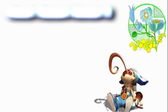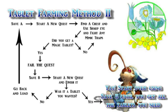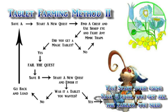For high level ones, mimics are the way to go. Start a side quest with treasure chests inside it. Use Sharp Eye until you find a chest with a mimic trap, then fight one for the chance to get a magic tablet. Once you do get one — this is important — fail the quest and save on a different slot.